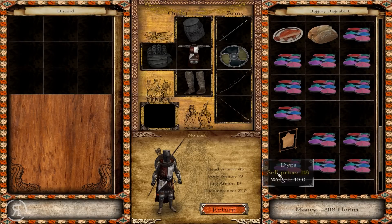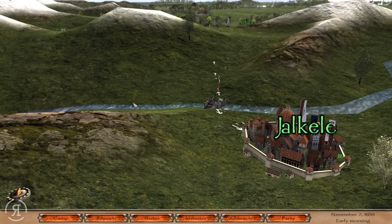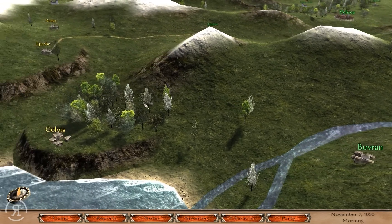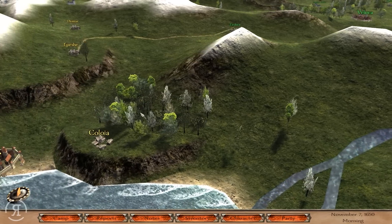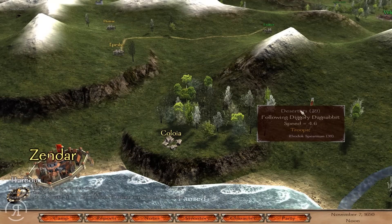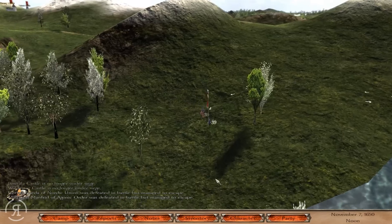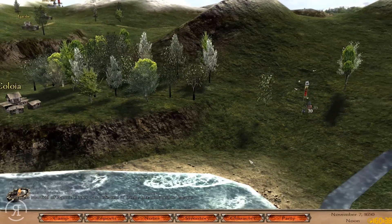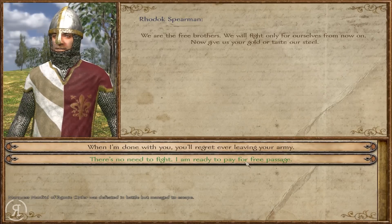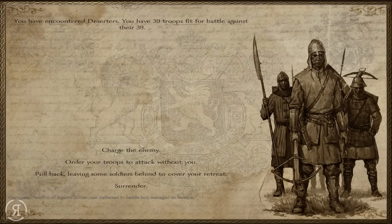We have some dyes from our colony. With our new armor, we're going to head back to our castle and see if we can engage a couple of Aztecs. Oh, hello deserters! You thought you could get me, but it's not going to work. Or is it? Apparently it is. A Rodok Spearman — 39 versus 39. This is actually kind of amusing.